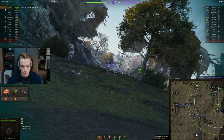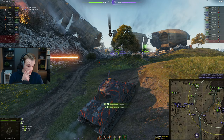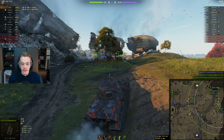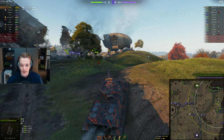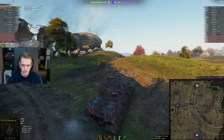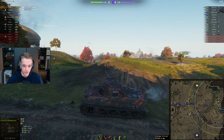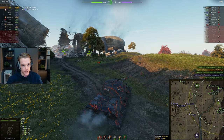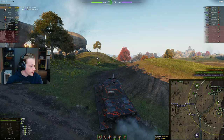You could technically forgo the V-stab and replace it with vents, playing a similar role to the Super Conqueror — something like HP boost, turbo, and rammer. The main thing about this tank is that it's accurate enough to deal with people. It doesn't matter that you have really bad DPM if you have a gun that can actually hit stuff. In World of Tanks nowadays, DPM isn't everything.